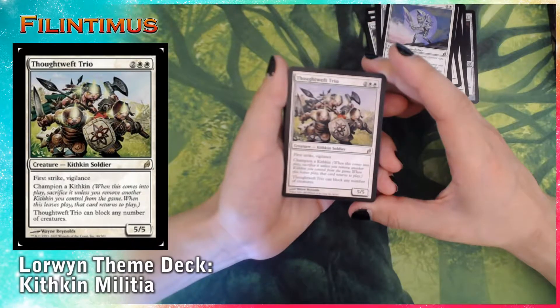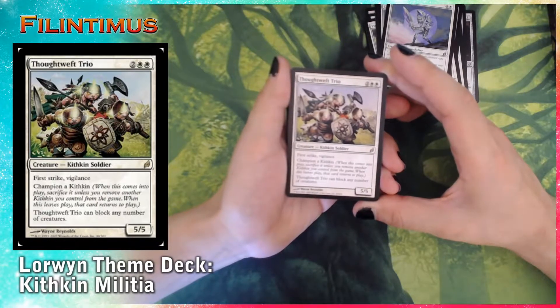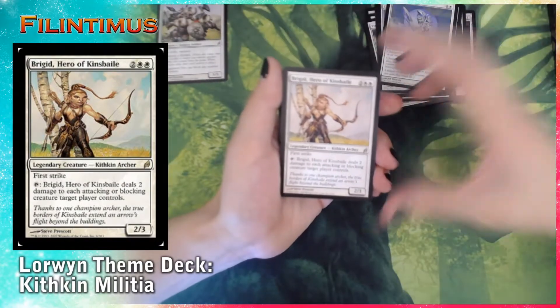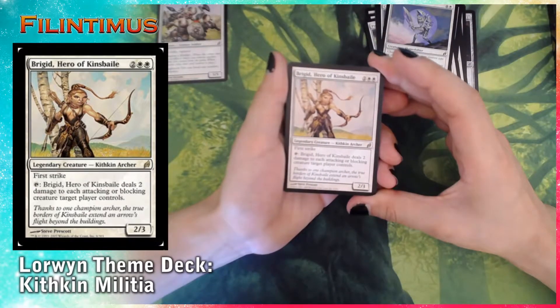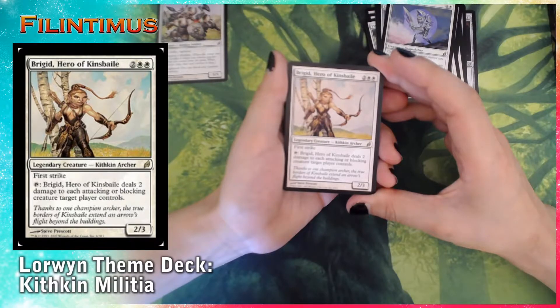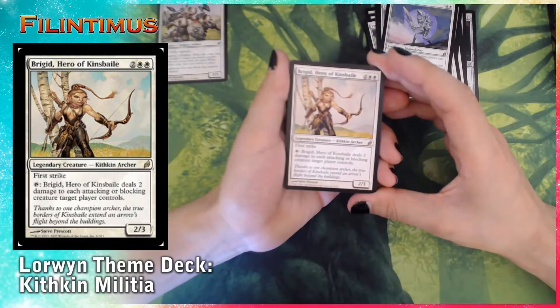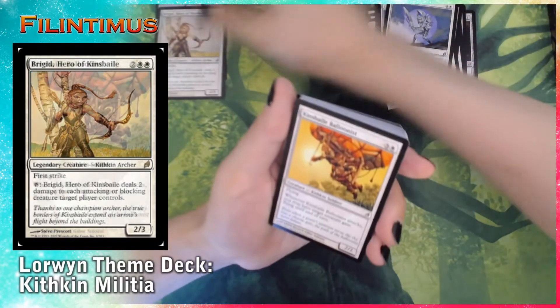The Thoughtweb costs two generic and two white, has First Strike and Vigilance, and can block any number of creatures — it's a 5/5 creature, really good. Our second rare is Brigid, Hero of Kinsbaile — two generic and two white, a legendary creature with First Strike. You can tap Brigid to deal two damage to each attacking or blocking creature your opponent controls. This is nice.